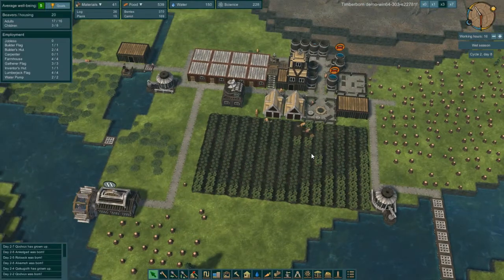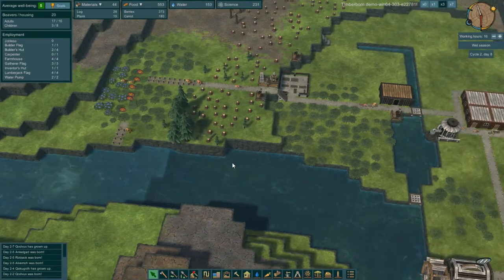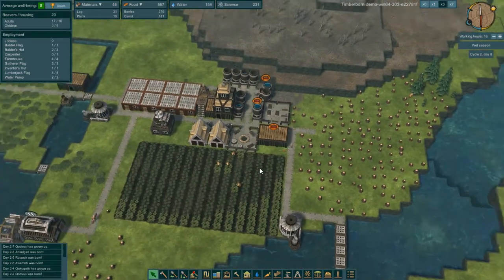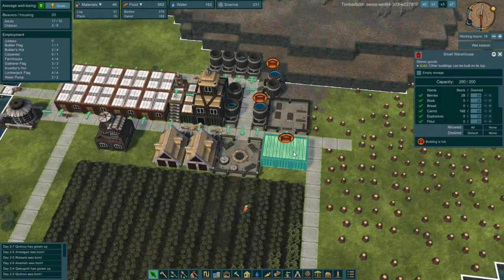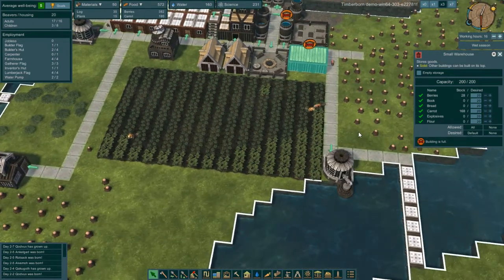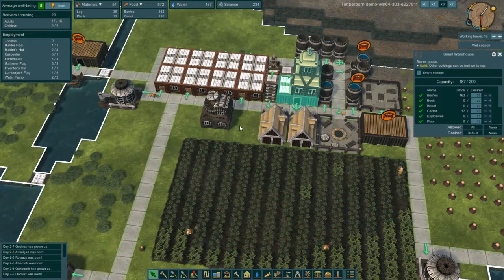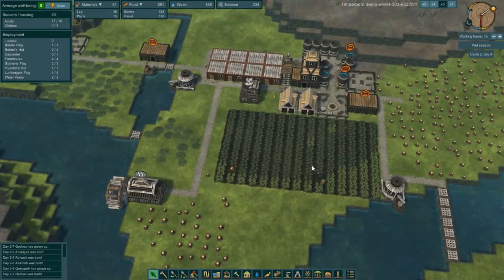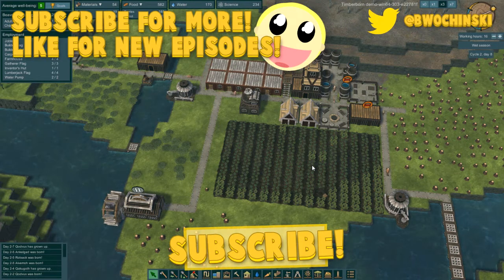I'm gonna go ahead and cut it off here. We are almost ready to start building our second dam. Look — all of our water tanks are built! We'll see if they will be able to fill all of those. Our warehouse is full of carrots — nice! Might need another warehouse just for carrots. This one's full of berries too. We do need another one. That'll be for the next time — thanks everybody for watching, I'm still having a lot of fun, and I'll see you in the next episode.